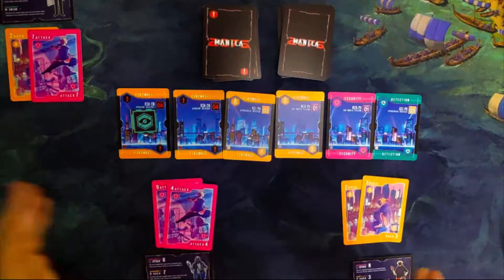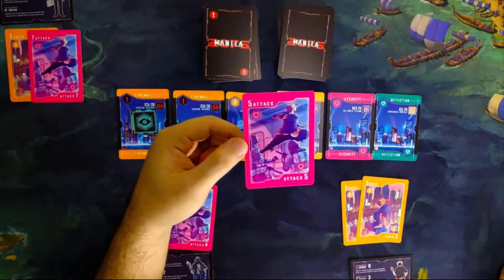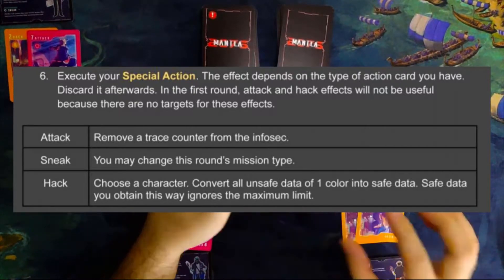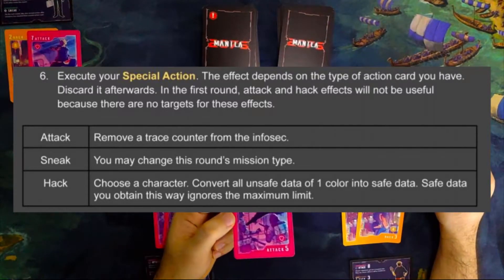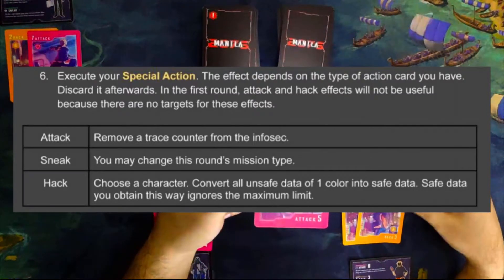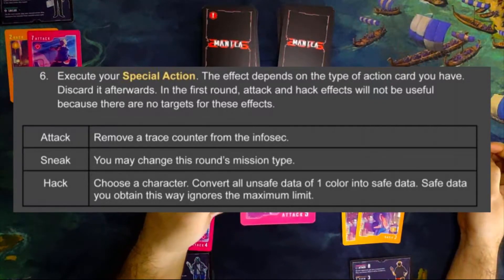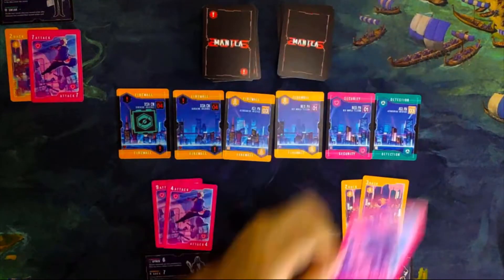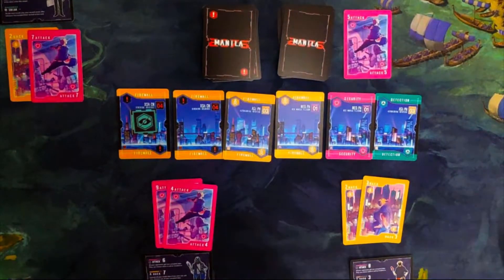After assigning the action cards to the characters and to the infosec, you will now execute your special action. The card that remained in our hand is a pink card. Your action depends on the type of action card: if you have a pink card, which is an attack action, you will remove a trace counter from the infosec. If you have the blue card, which is the sneak action, you may change this round's mission type. If you have the yellow card, which is the hack action, you may choose a character and convert all unsafe data of one color into safe data — safe data obtained this way ignores the maximum limit. In this case, the special action is useless because it is the first round, so we discard it.